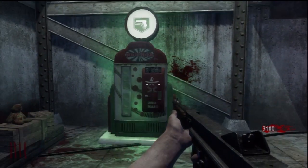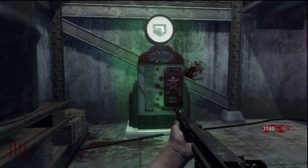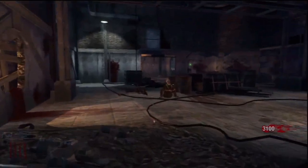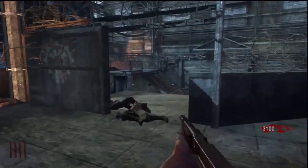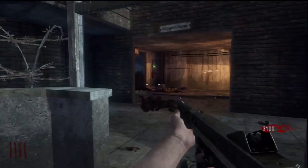Three guns! One little pro tip I have for using Mule Kick — you want to keep in mind that when you buy Mule Kick and if you go down, you lose whatever gun was in the slot of Mule Kick. So I would recommend that when you buy Mule Kick, go and buy a cheap wall gun. That way when you hit the box for the first time, if say you've got a ray gun, you don't want to put it in that vulnerable weapon slot.